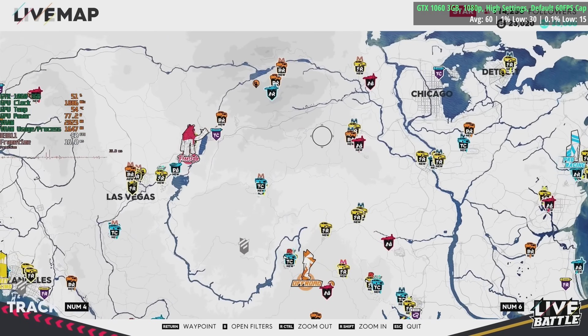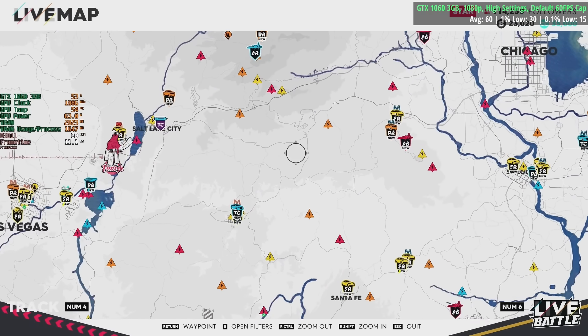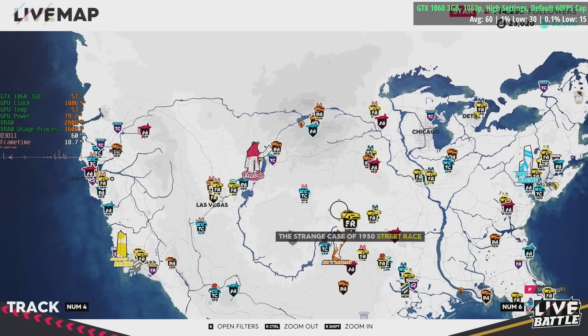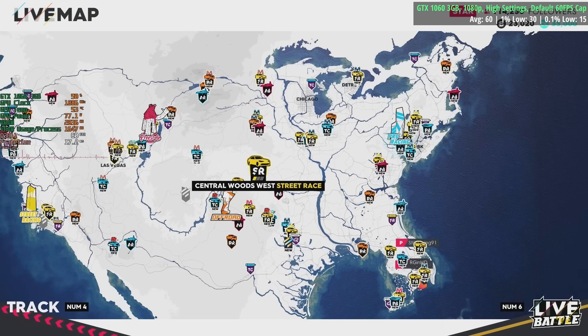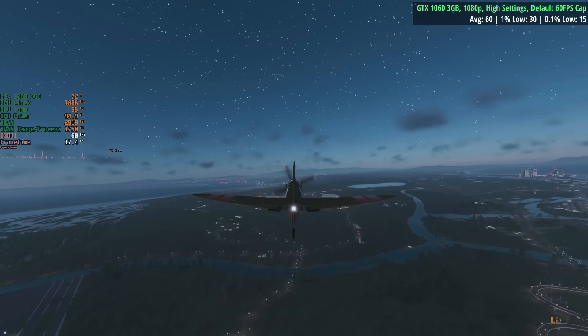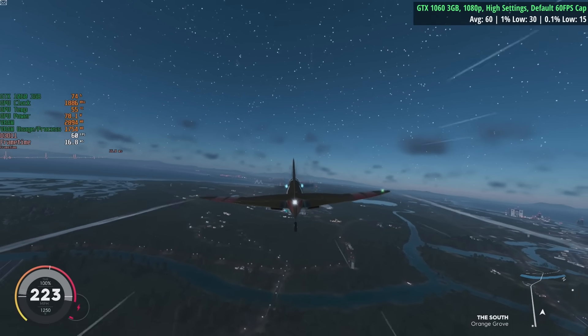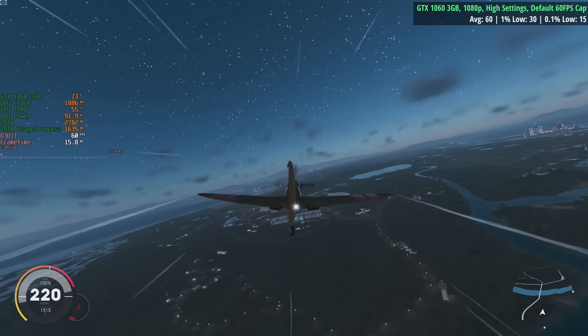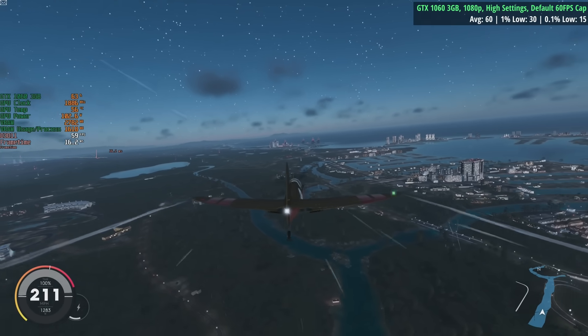I have driven the entirety of this map, one side to the other — straight through what I think is the Midwest. It's really cool to drive through. It's nightfall now and Miami looks pretty decent. We've got NASA over there as well, which is pretty cool to have in a game.